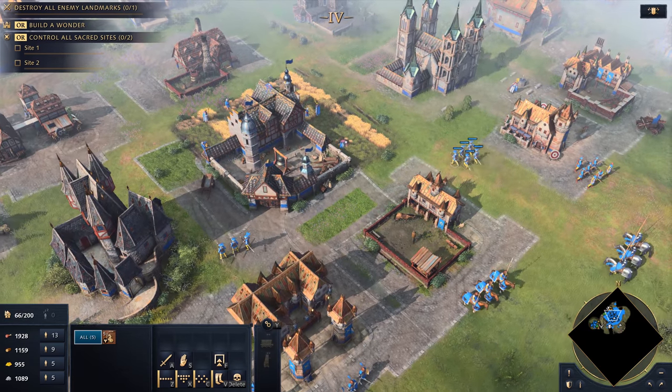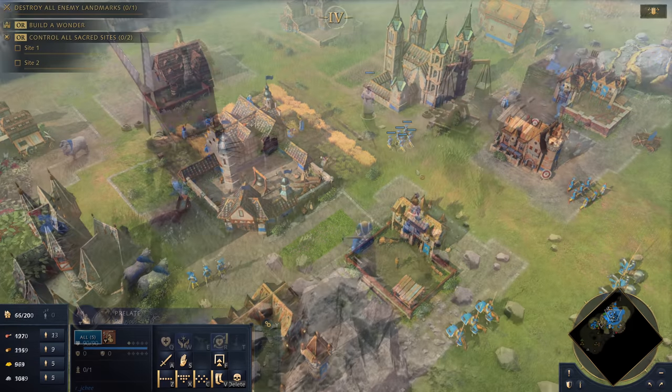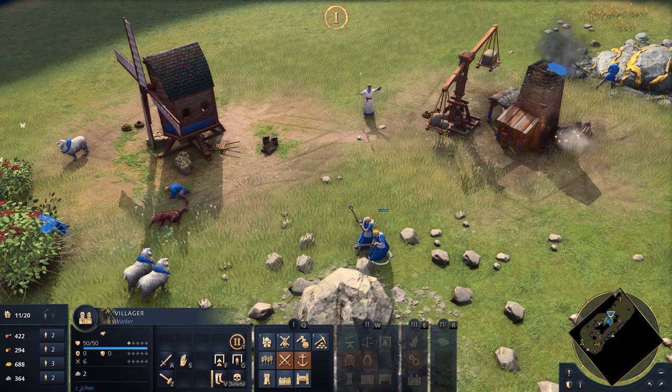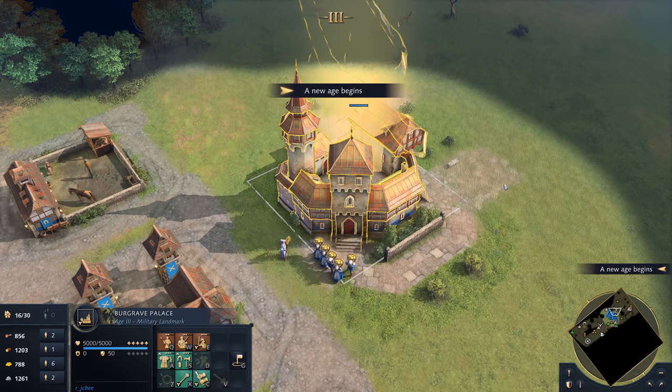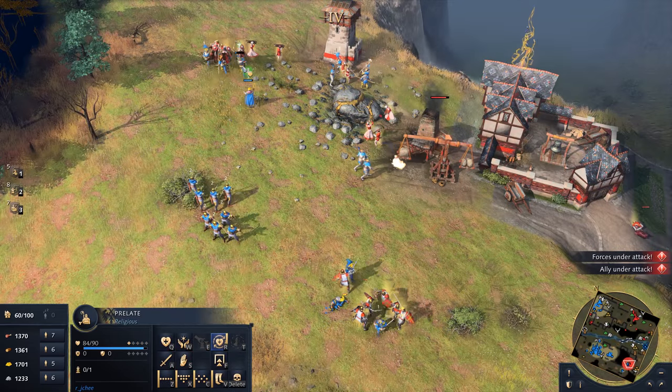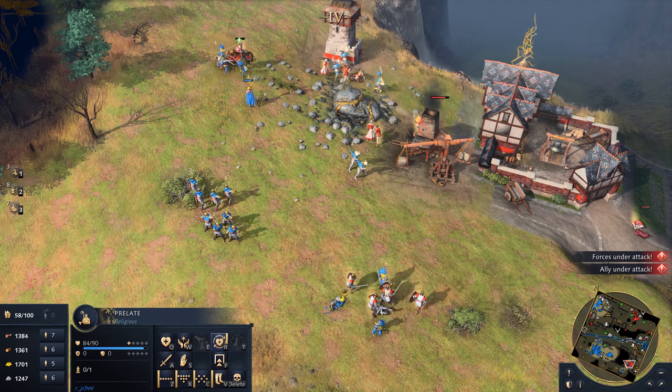The Holy Roman Empire are quickly able to fortify a position and utilise the Prelate, a religious unit available from the Dark Age, to build up a focused economy. With access to unique and powerful infantry upgrades, infantry make up the heart of this civilisation's army, perfect for deliberate and calculated warfare.